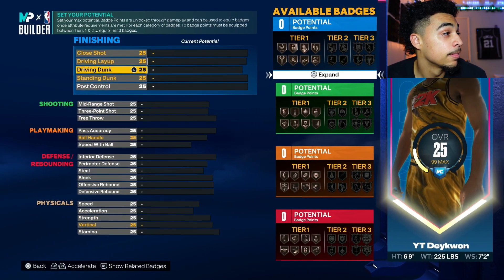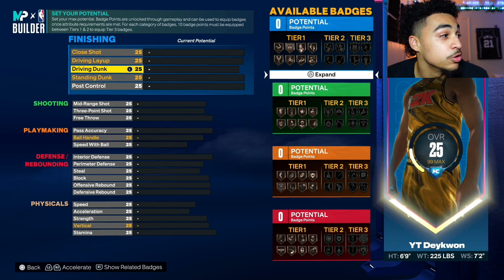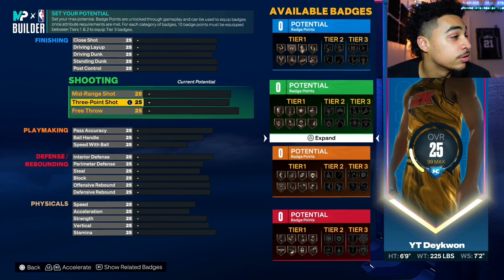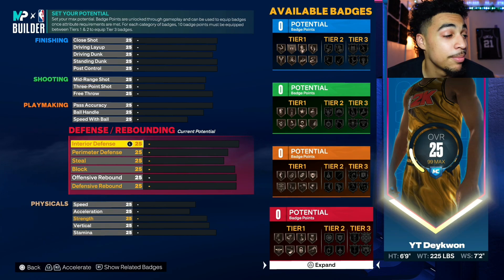Look, we'll let y'all guess first. Maybe you're thinking dunk, ball handle, steal, rebound, three-point — I don't get it twisted, these are very very important attributes. But the one that everybody's not thinking about is their speed.